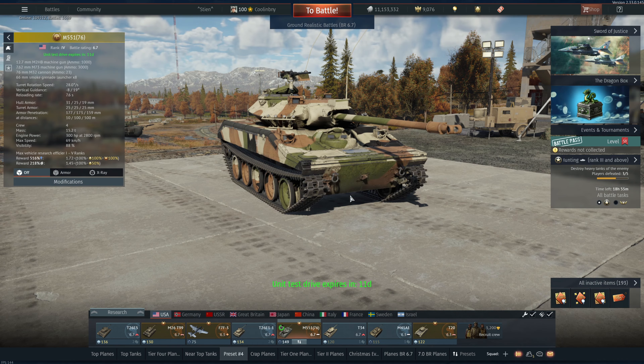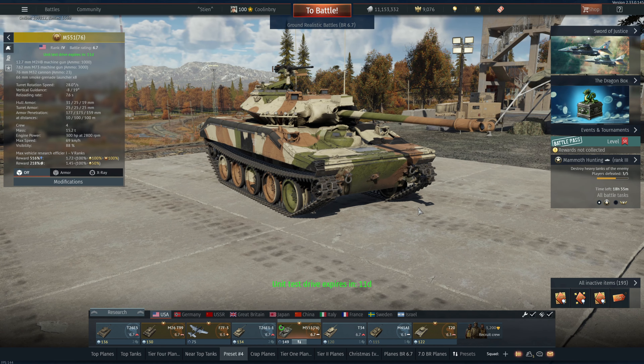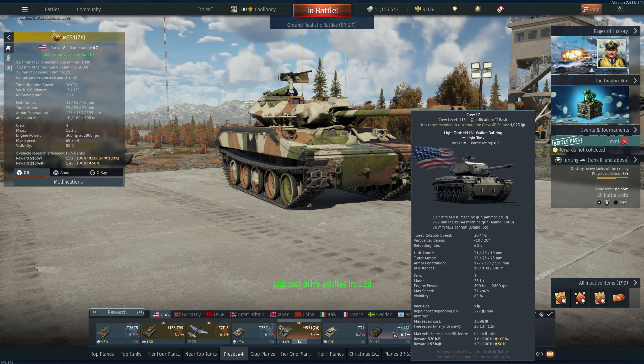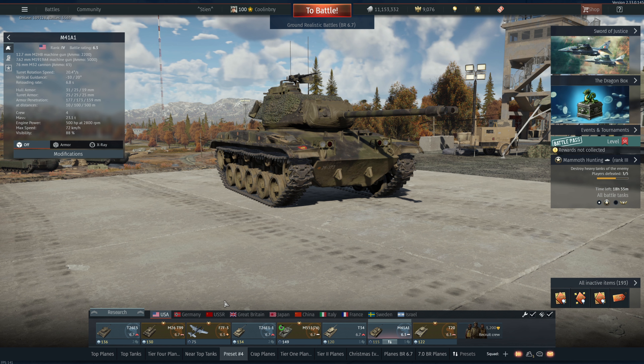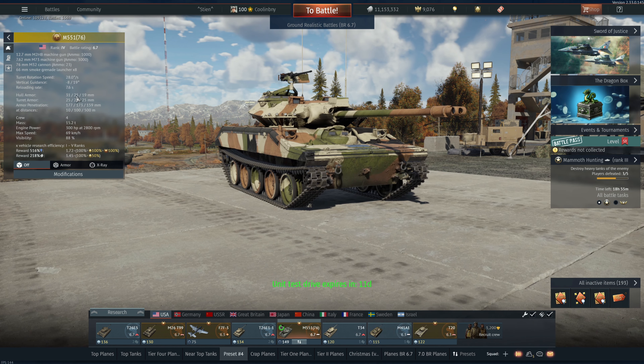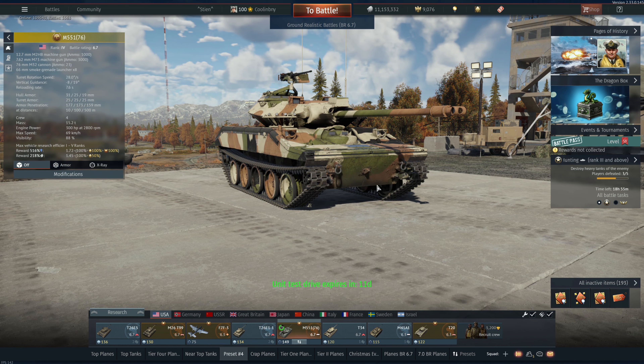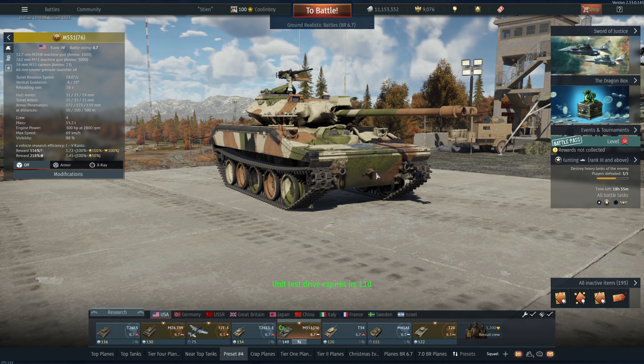Because of that change it sits at 6.7 BR rather than 8.0 or 8.3, and it shares more or less the same ammunition as the M41A1, which coincidentally has the same exact armor thickness as the M551 in every way. The key difference is that this has aluminum armor whereas the M41 has steel armor, which means the M41A1 is going to be a little better protected, especially against HMGs and autocannons.